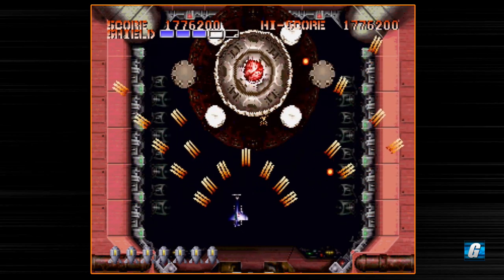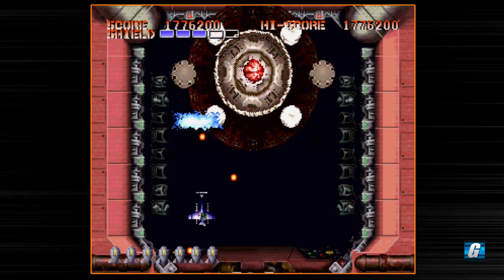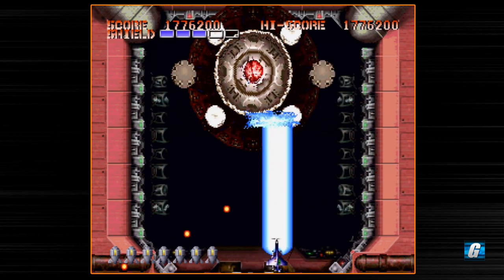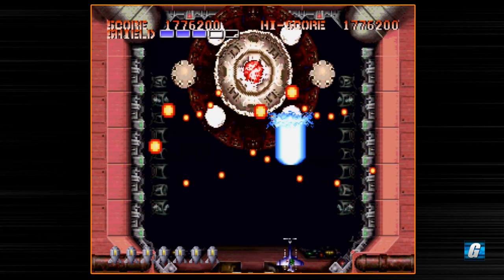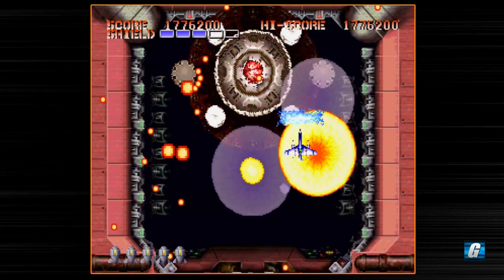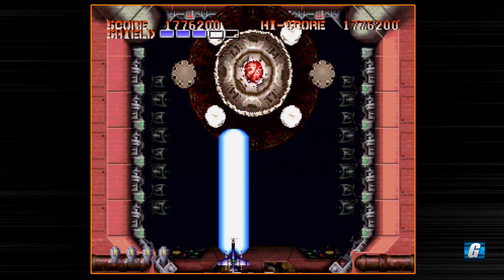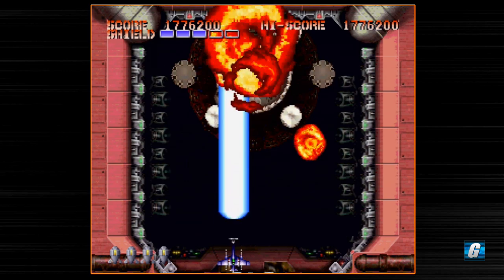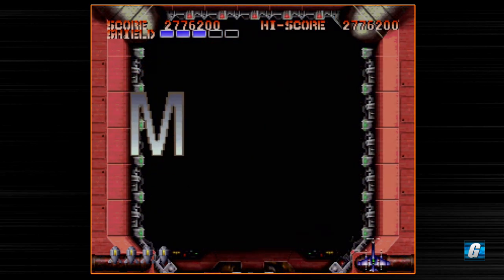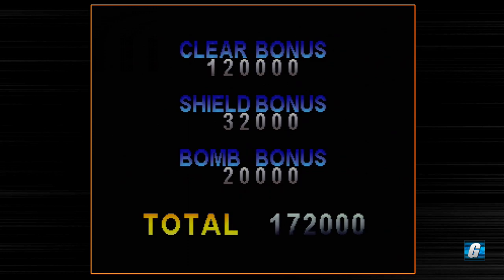Get up close — bomb. That center point almost looks like a brain. And that's it! We just beat Stalfeder! Mission 6 complete. 120,000 points bonus for clearing it.